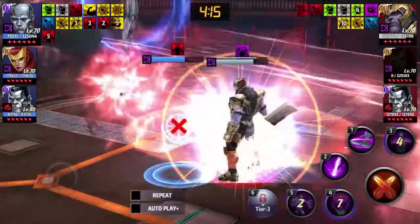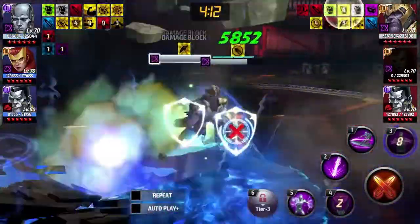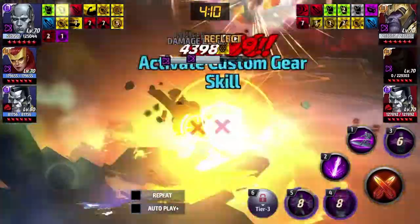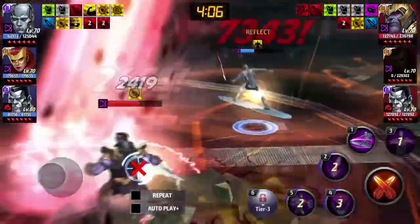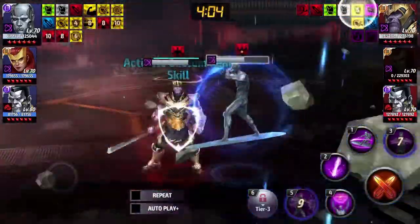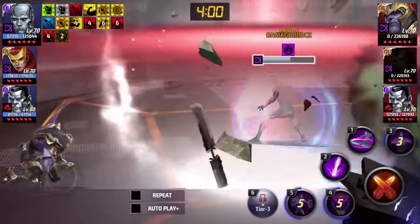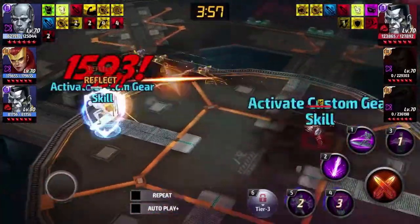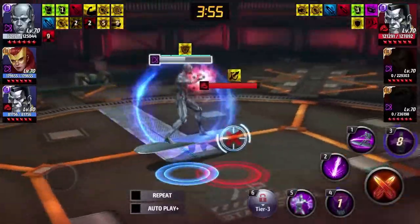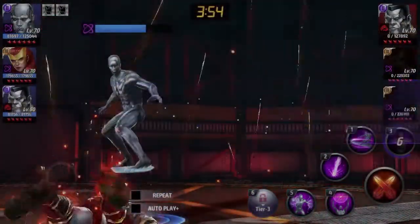Against Thanos, I think he has a much better chance because Thanos is a more fair character than Jean Grey. As you can see, he's really holding his own. If he had a tier three skill to build up to, that would be scary for Thanos. Even without a tier three skill and tier three stats, we get the job done. Colossus — no problem. Third skill wipes him out.